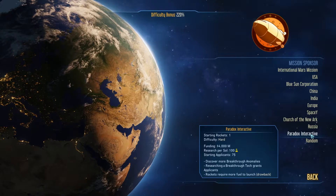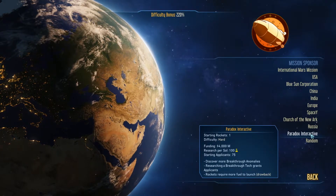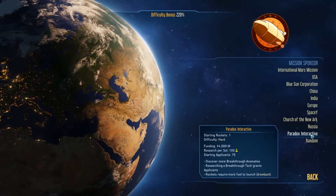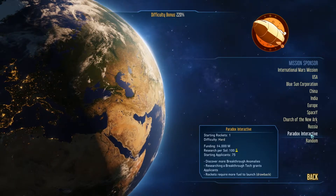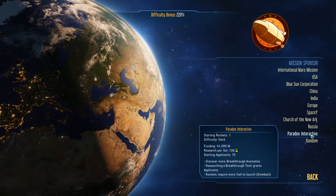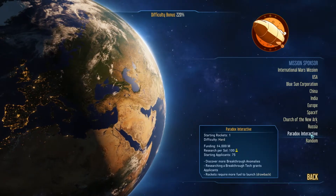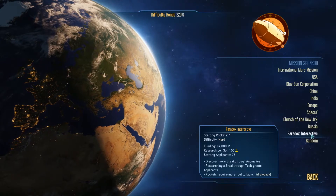Paradox Interactive starts off with one rocket, 4 billion in funding, 100 research per soul, and 75 applicants. You discover more breakthrough anomalies, which is handy, and researching a breakthrough tech grants applicants — also handy. The drawback is that rockets require more fuel to launch.